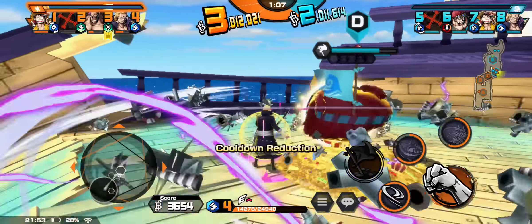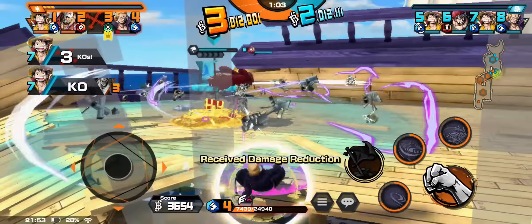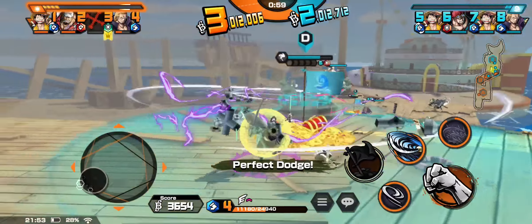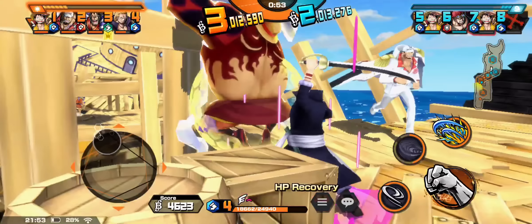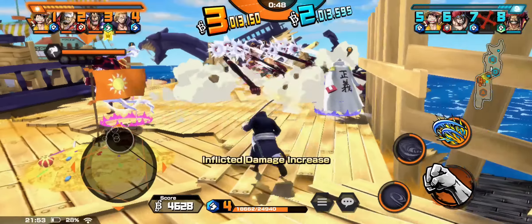Kit está haciendo un trabajo de defender. Kit es muy difícil. Acuérdense que nosotros si le hacemos perfect dodge le quitamos 30% de vida. Pero curiosamente, Kit — cada vez que le hacen knockback — recupera 30% de vida, creo. Así que da igual, no le haces nada.